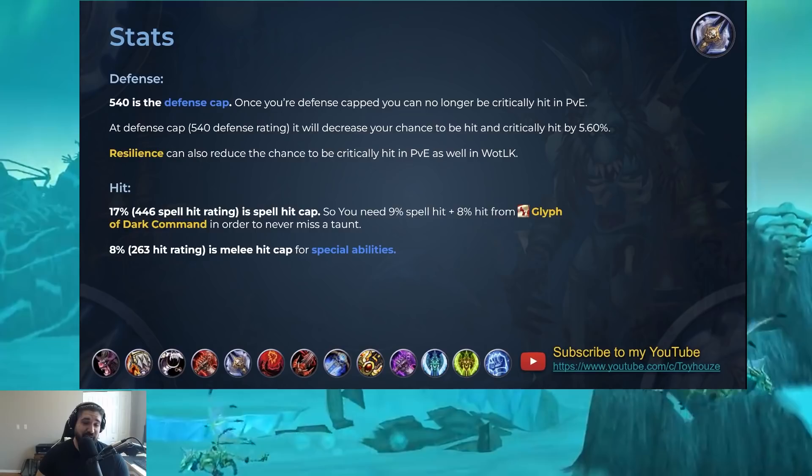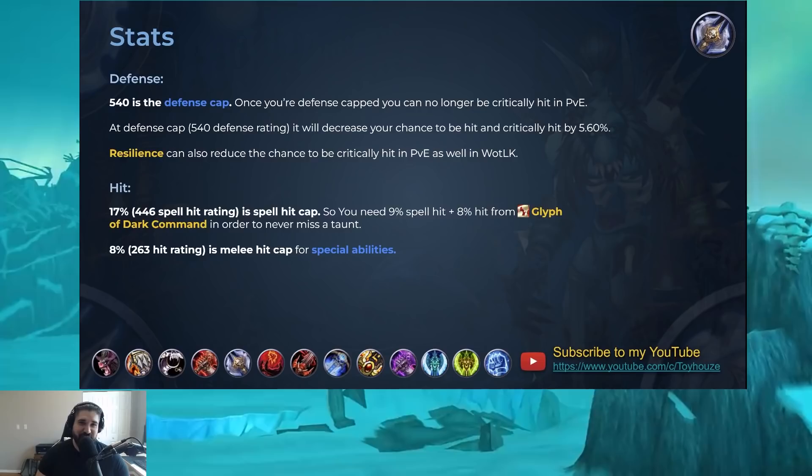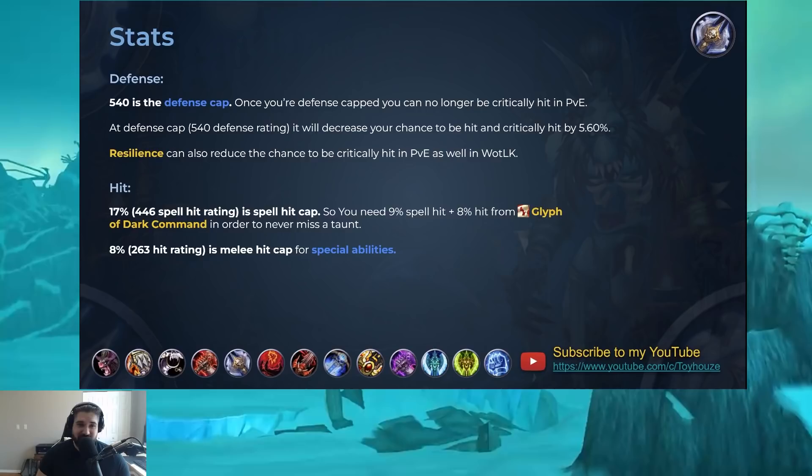What stats should you get on your Death Knight tank? A really important one is defense rating. You're going to want to get 540 of it, because that is the defense cap. Once you're defense capped, you can no longer be critically hit in PvE. This is super important because if you're getting crit in PvE, your healer is going to be getting anxiety. It also increases the damage mitigation of Icebound Fortitude, and your chance to be hit will be decreased by 5.6%. A bunch of reasons to get that defense cap.